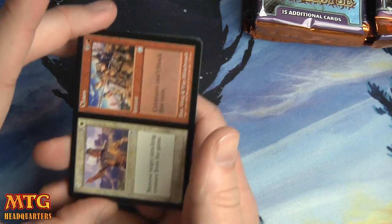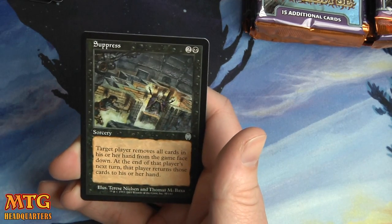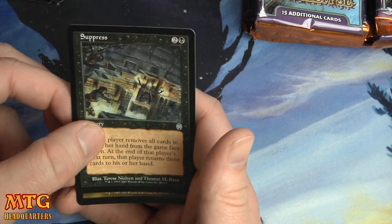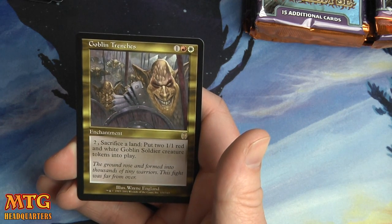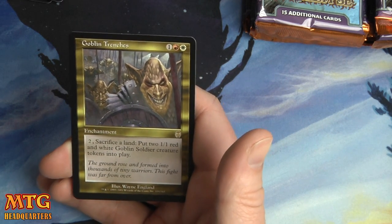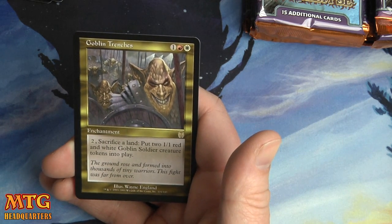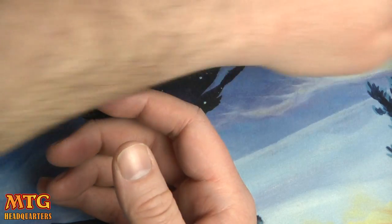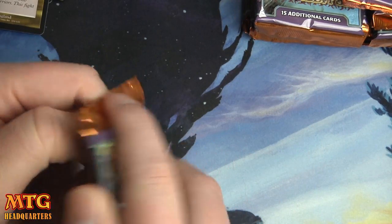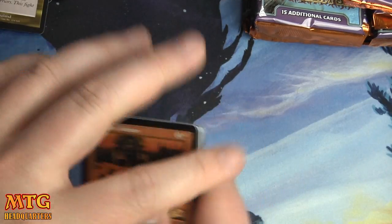We have Order and Chaos, Aether Mutation, Suppress, and a Goblin Trenches — one red and one white: sacrifice a land, put two 1/1 red and white Goblin Soldier creature tokens into play. Definitely a fun card to draft.